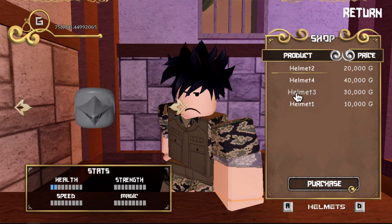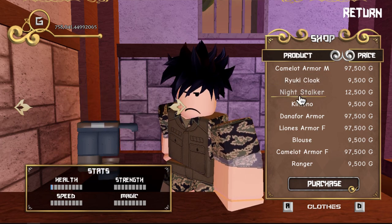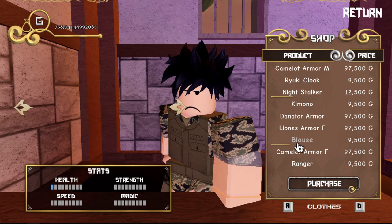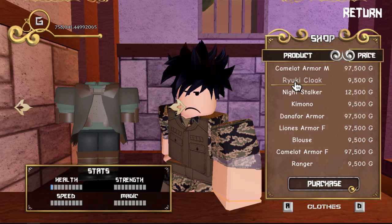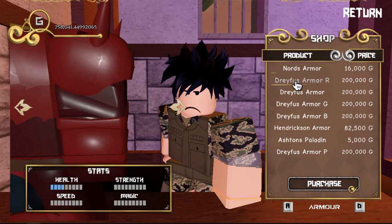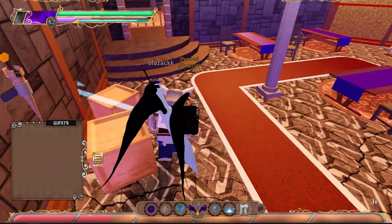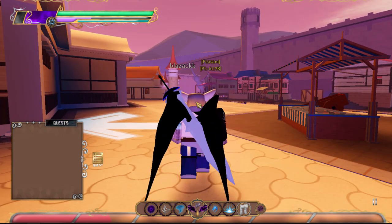The best armor ones are these over here — they have different colors but they're also the most expensive. There used to be a lot of people who had these and would just go around killing people. You can buy helmets over here too. They used to wear those and just go around griefing people. To grip someone it's just X. I've lost a lot of money to griefers — I'd still be loading and they'd just come and kill me.